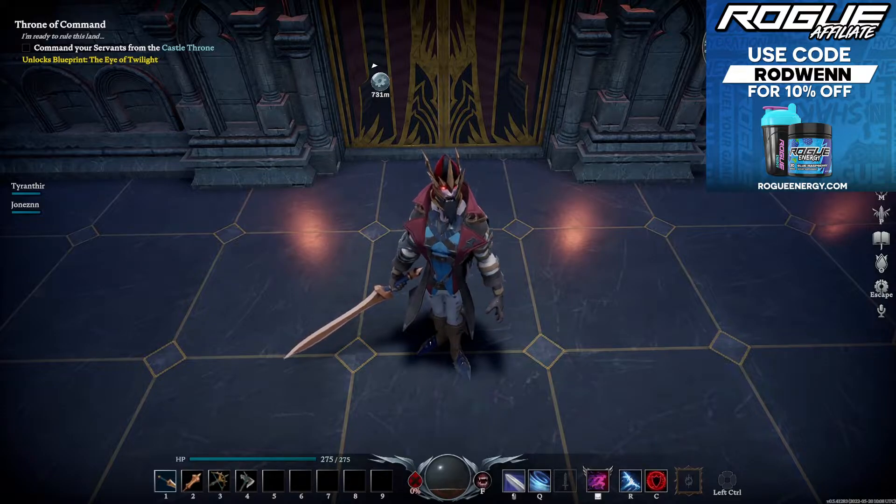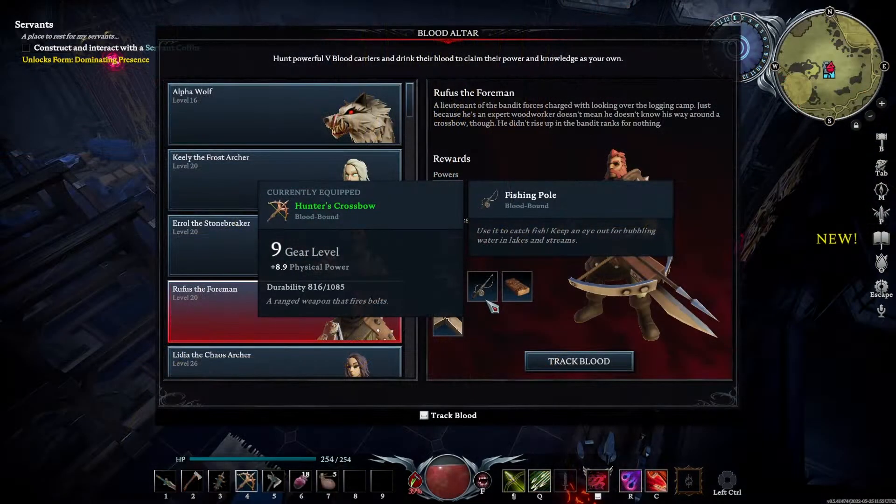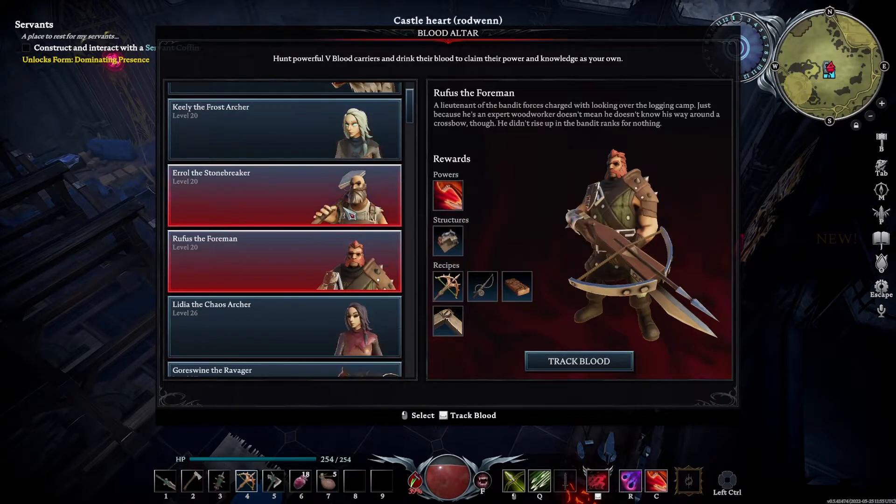I currently have one V Rising game key and one Dracula's Relic DLC code that I will be giving away. To enter this giveaway, all you will need to do is comment your Twitter username and the code you would like to win below this video, then follow me on Twitter. I will then pick two random winners and send them the code they wanted in Twitter DMs. You can find a link to my Twitter account in the pinned comment below.